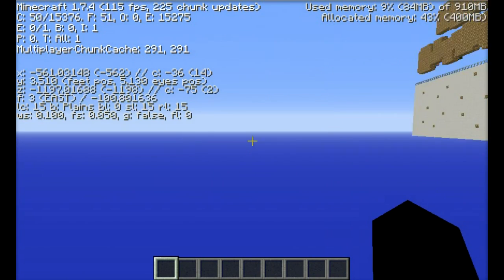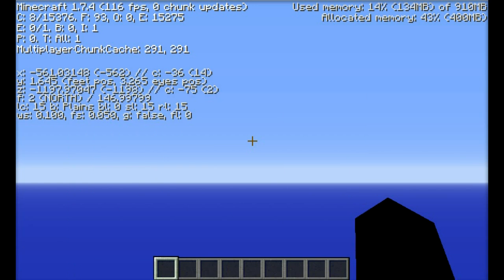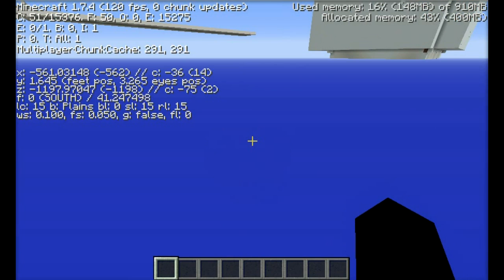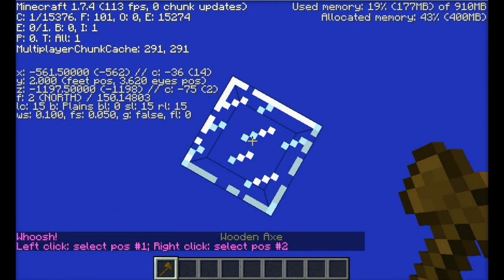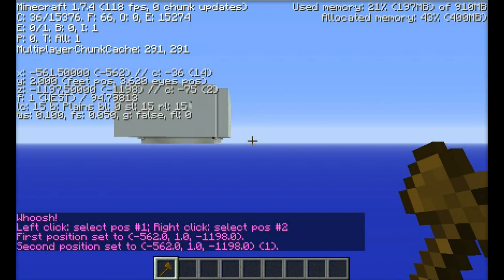Alright, so this is a good spot as any. I'm going to go down to Y1, slash slash up one, just to create a little glass block here. So let's get a wand here. Just set that there, and I'm just creating the ice at the moment.